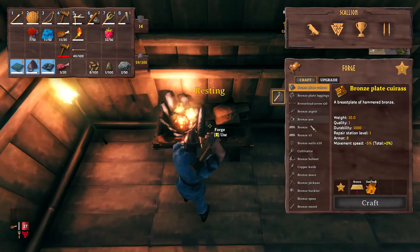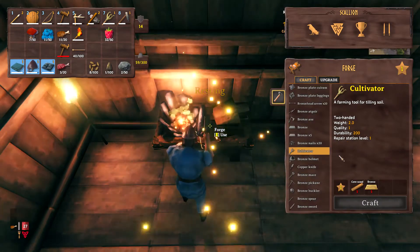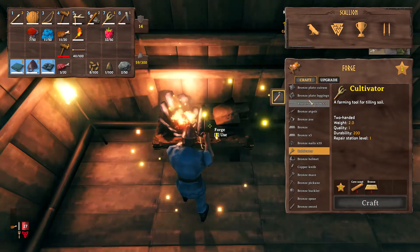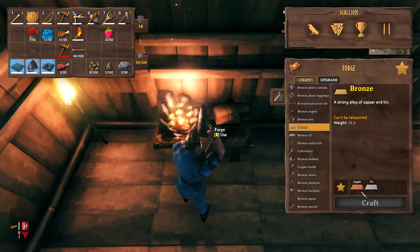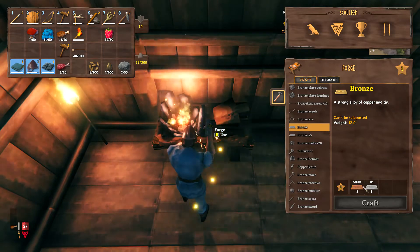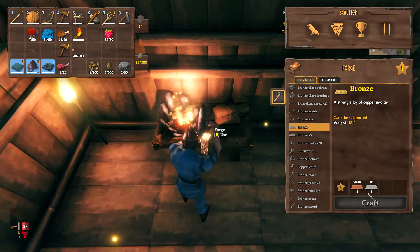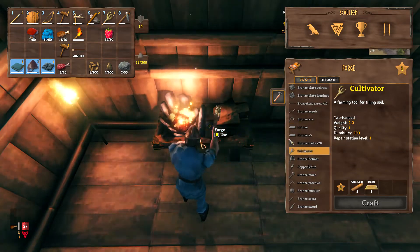I'll show you the cultivator in the forge now — just scroll down and there you have it. Cultivator right there: a farming tool for tilling soil. It costs five corewood and five bronze. To make bronze it's just two copper and one tin, so it's nice and easy. Copper is the only thing that takes a little while to get, but you just need ten copper and five tin and you can make yourself a cultivator.